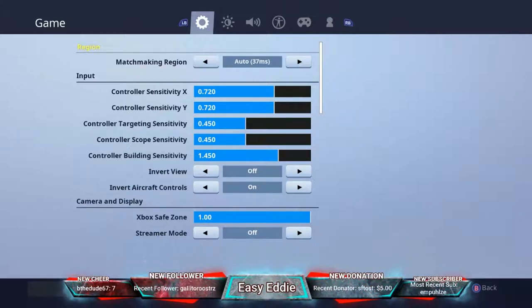You'll see the controller sensitivity X and controller sensitivity Y. I have both at 0.72. This is all just preference — sensitivity is all preference. You should try it out. If yours is a little low, the higher the better, as long as you're still hitting your shots and building well.